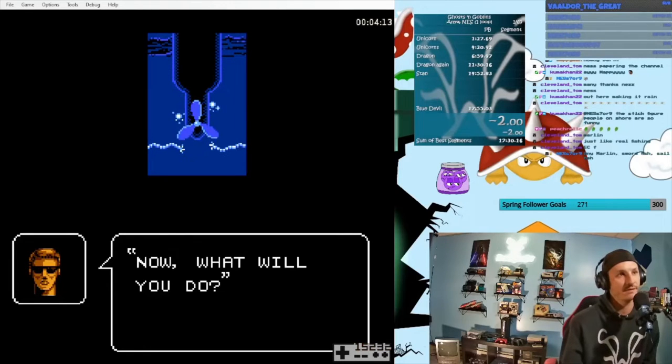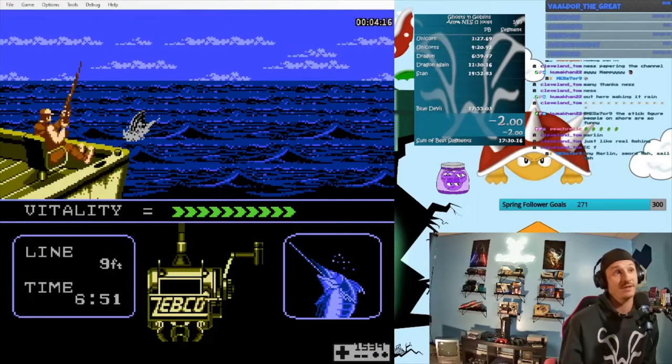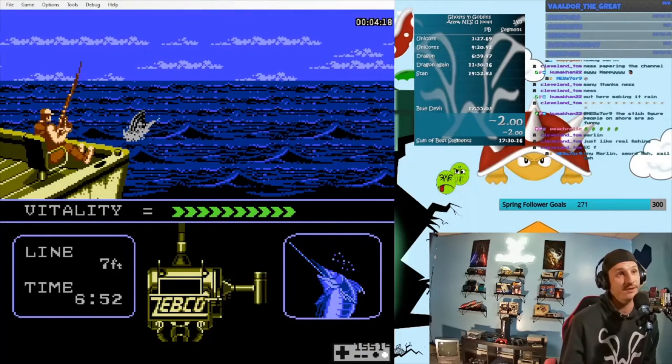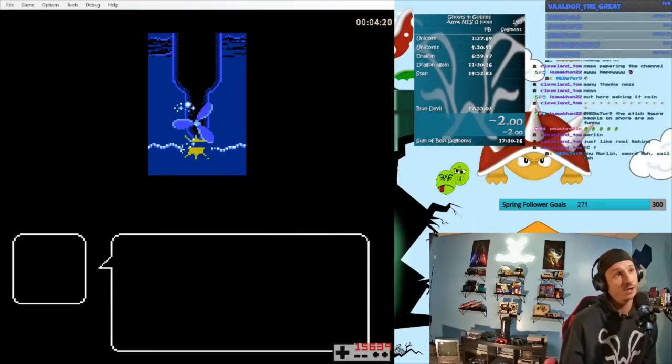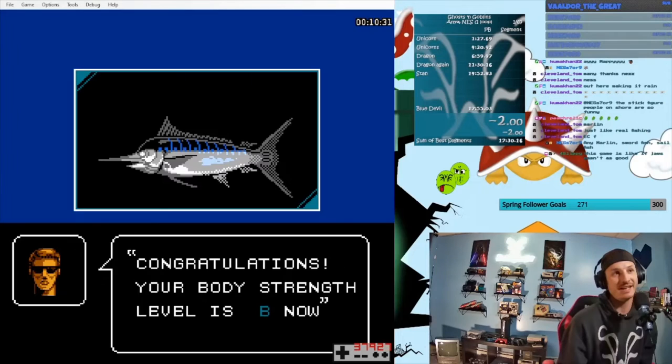The propeller event shown here is the easiest one to farm for 100%. It can only be done on marlin encounters and the fin must be present above the water as seen here. Propeller events are random and only occur if you keep the line less than 30 feet from the boat.